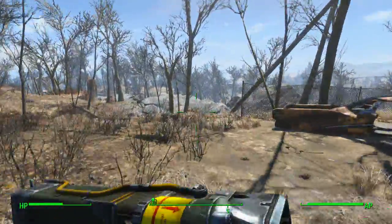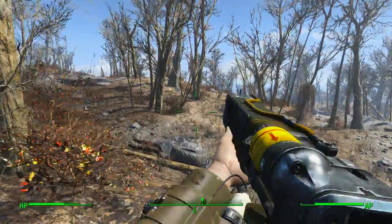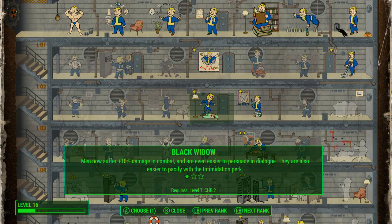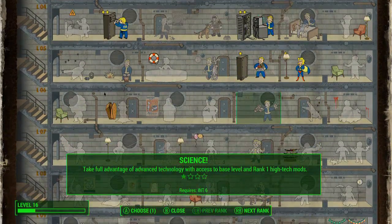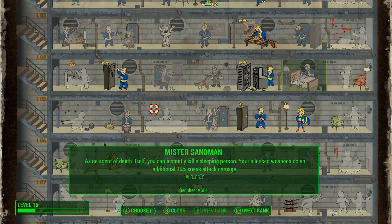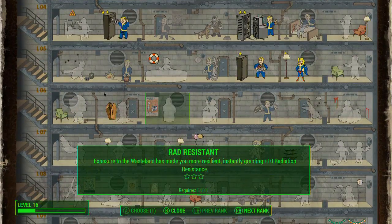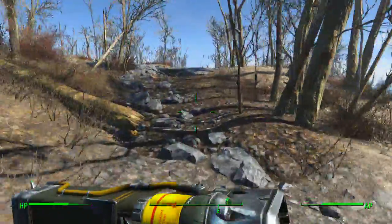I missed the jump trying to get onto the roof. Let's go ahead and eat some squirrel on a stick and level up first. Clicking the Y button - there we go. Pickpocket, Black Widow, Scrapper... I think I might go with the Science one. I don't think there's anything else I need right now. In one more level I'll get the locksmith, but let's go ahead and get the Science perk. Okay, get the auto save.